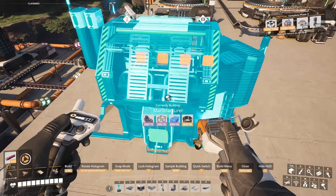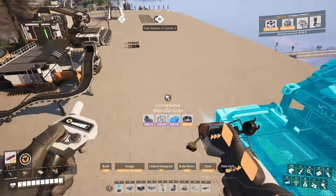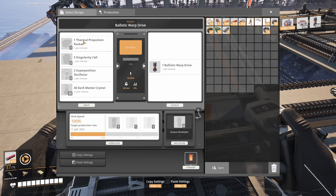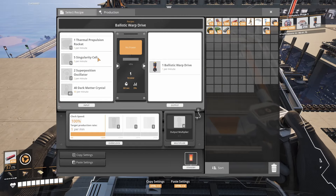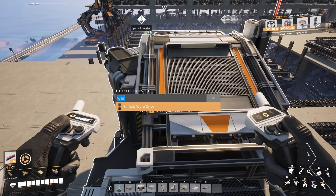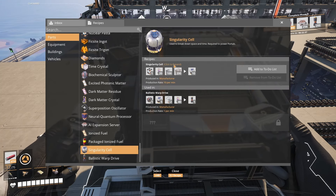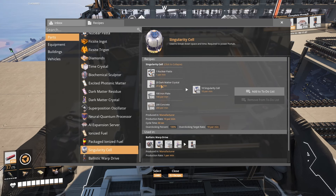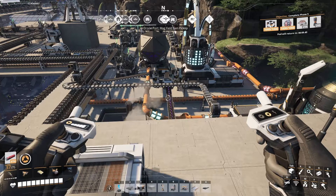I'm going to place it over here — we've got the inputs over here, I think that's fine. Ballistic warp drive, that's what we're making, pretty straightforward. We are making most of what we need already. The only thing we aren't doing is the singularity cell. So let's have a look at that — it's also made in a manufacturer. It uses 100 iron plates, 200 concrete, 20 dark matter crystals, and one nuclear pasta, all of which I'm making. Well, that's very nice.